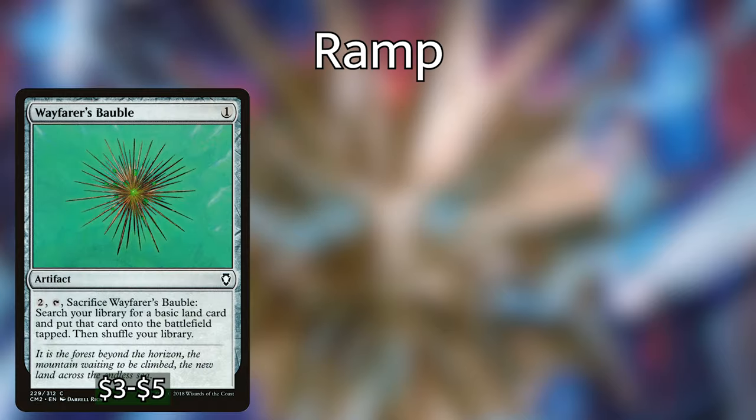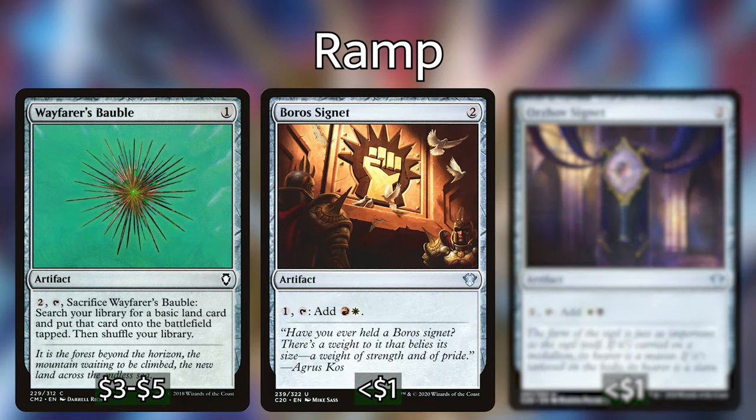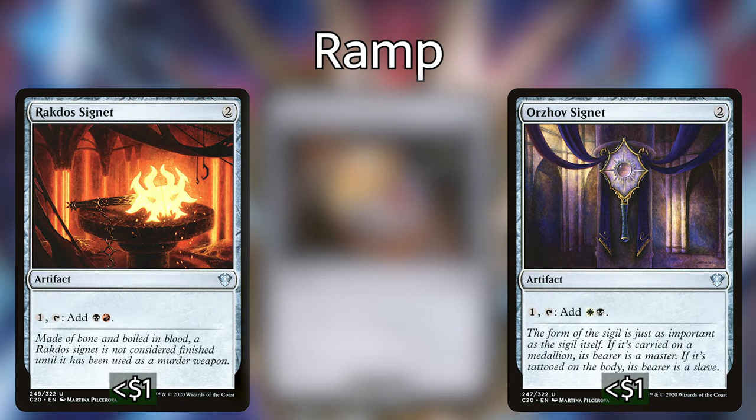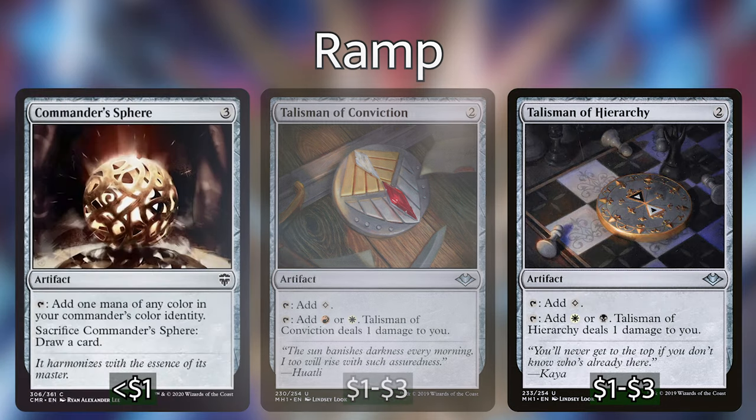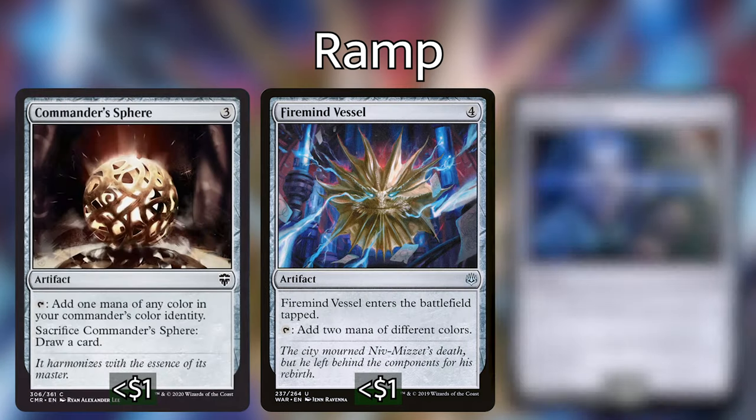Going over mana ramp: since we're playing Mardu, we don't have a lot of budget options for mana ramp, so we have a lot of artifacts. We have Wayfarer's Bauble, Boros Signet, Orzhov Signet, Rakdos Signet, Talisman of Conviction, Talisman of Hierarchy, Commander's Sphere, Firemind Vessel, and Hedron Archive.